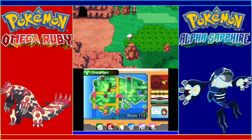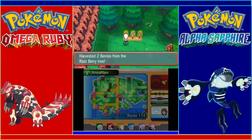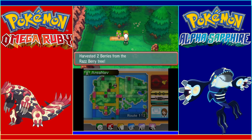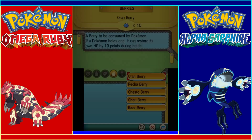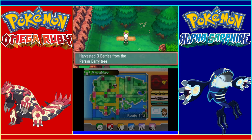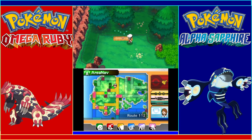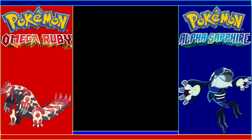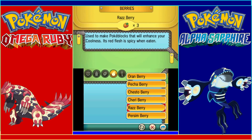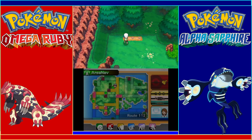Now we're on Route 112. We can sneak past that guy to get these berries — we'll find some Razz Berries. Let me get the last berry over here and some Figy Berries. They recover confusion, so pretty useful in battle. Razz Berries make Pokeblocks that will enhance coolness; basically they're just there to make more Pokeblocks, to make better coolness Pokeblocks.